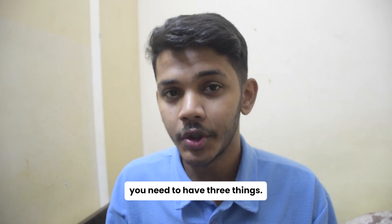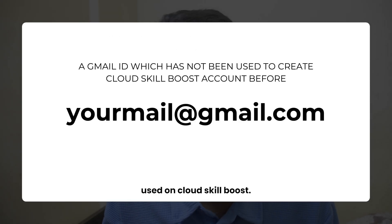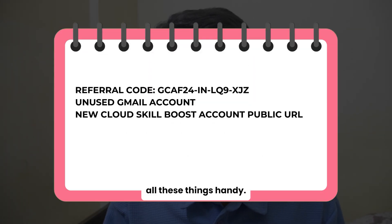Before you register, you need to have three things. Number one, a referral code — you can see it on the screen. Number two, a Gmail account that has not been previously used on Cloud Skill Boost. Number three, the Cloud Skill Boost public profile URL. Open a notepad and keep all these things handy.